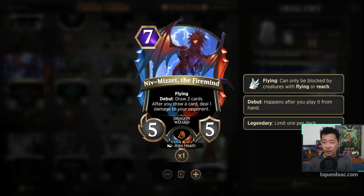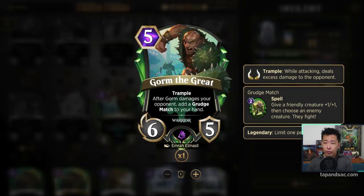Niv-Mizzet the Firemind is really expensive at 7 mana, but it can help turn the game around as a blocker and draw you cards. We'll put 1 in and see if we ever get to cast it. I quite like Gorm the Great — 5 mana for a 6-5 with Trample. He gives you a Grudge Match card if he deals damage to the opponent, which is a fight spell, a kind of removal. With 6 power and Trample, it's almost a given he'll deal combat damage, so I'll try one.